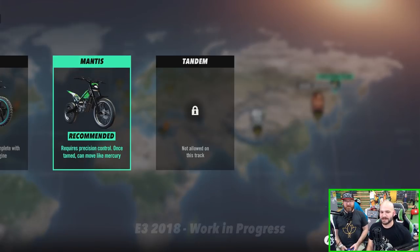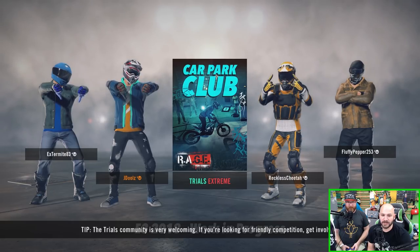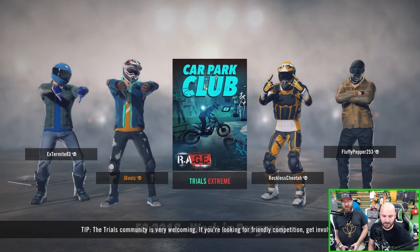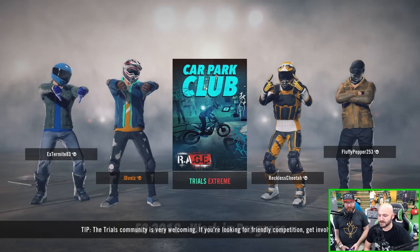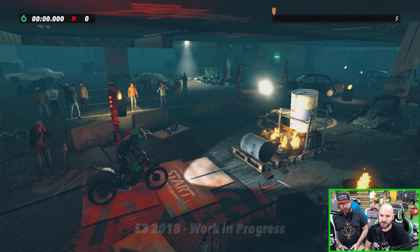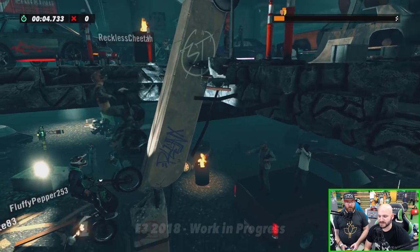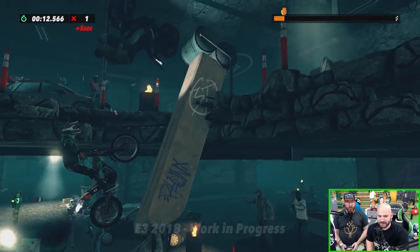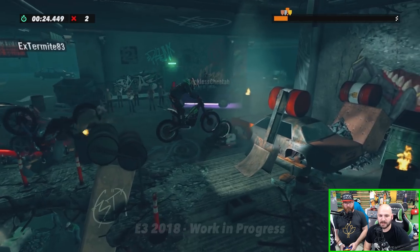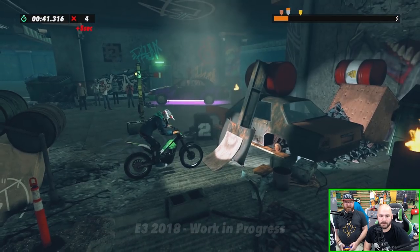Jack takes over and picks 'Soul Searching Club' — an extreme track. He hasn't played this map before. Extreme tracks are the pinnacle of difficulty in gaming for Jack. The game is going back to Trials roots but has a lot of new stuff. The map builder is still in — Trials is known for that. There are also new ways to compete, including customizable ghosts of your friends that you actually see in full this time.